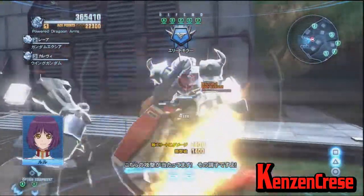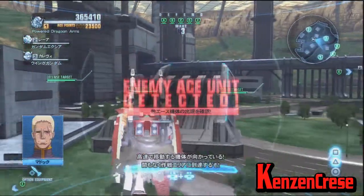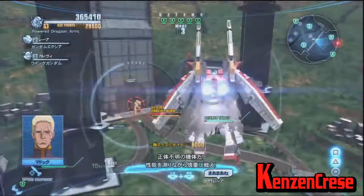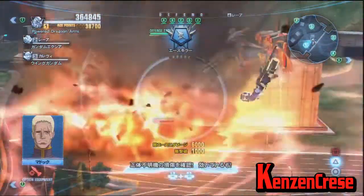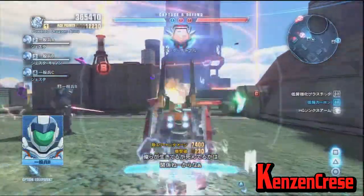Usually the bosses come in multiples. And then again, enemy aces show up and you have to fight them. This one is a Banshee. One thing to note is they are a little stronger and they tend not to flinch. But again, higher-up suit.